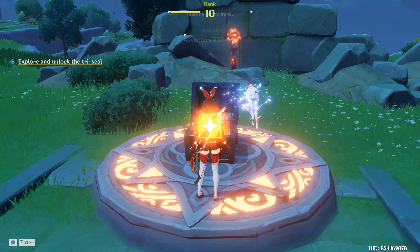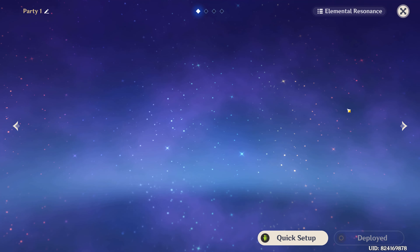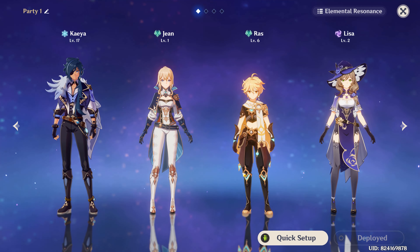Once you're done, it's a quick trip back to the Party Select screen to get a competent party member back onto your team. And that's everything you need to know about Amber.